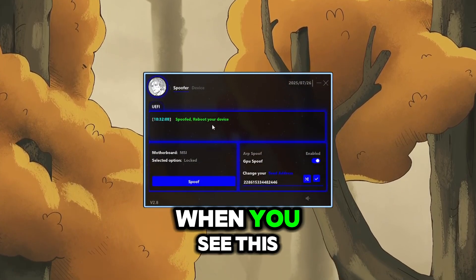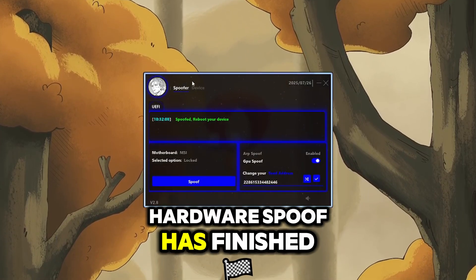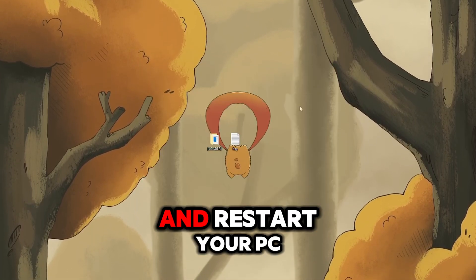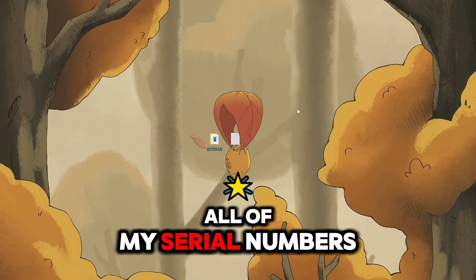And just like that, when you see the green message that says 'spoofed rebreathe device,' the Hardware ID spoof has finished. You can now close the loader and restart your PC. When I'm back, I'll show that all of my serial numbers have changed.